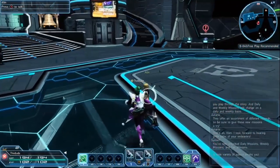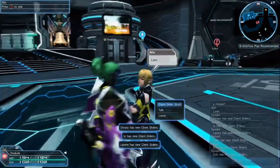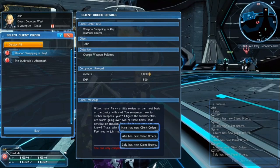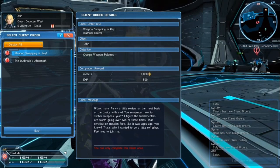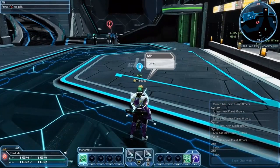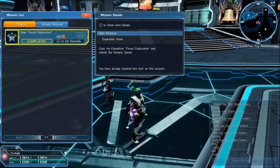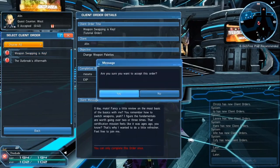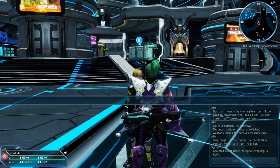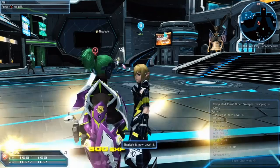The first person you want to talk to is Afin over here. If you talk to him, you're basically going to want to do all these quests for him. You don't have to do every single one, but there's a certain order to them. If you go to main quest, mine's just Forest Exploration because I've already completed it. You're going to want to do Weapon Swapping, which is relatively easy — all it means is that it wants you to swap between different palettes. Easy enough.